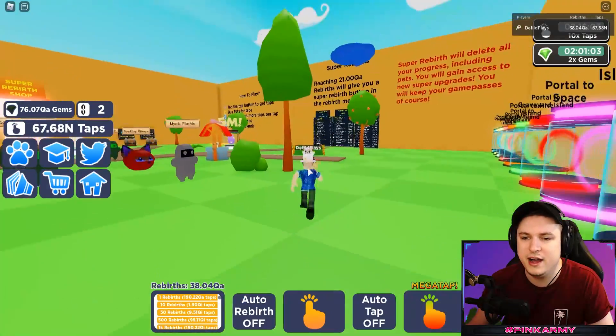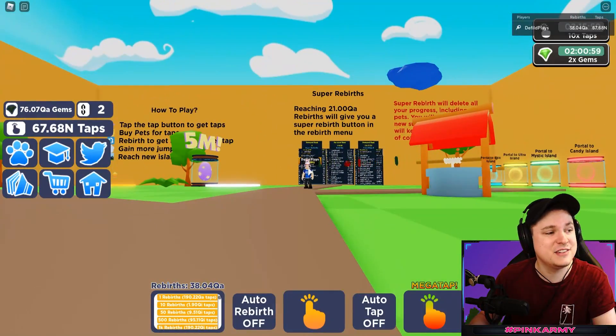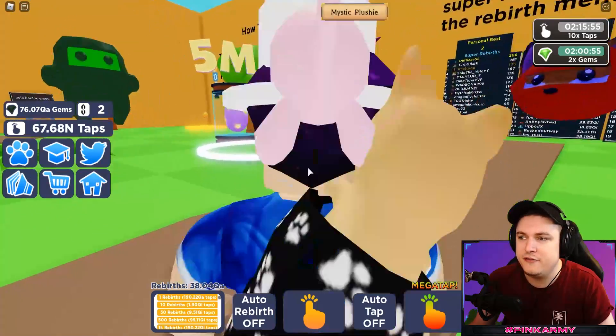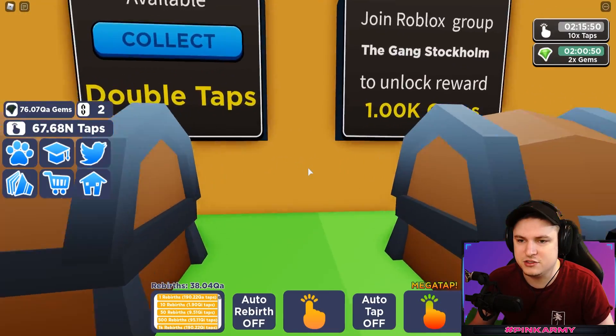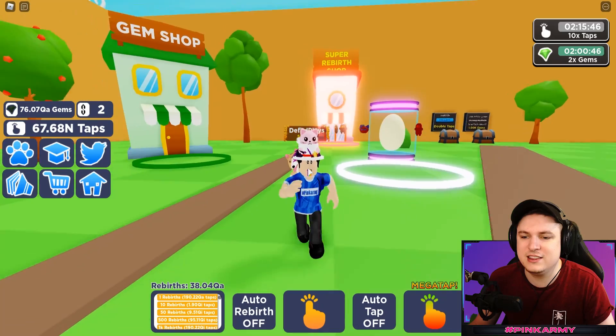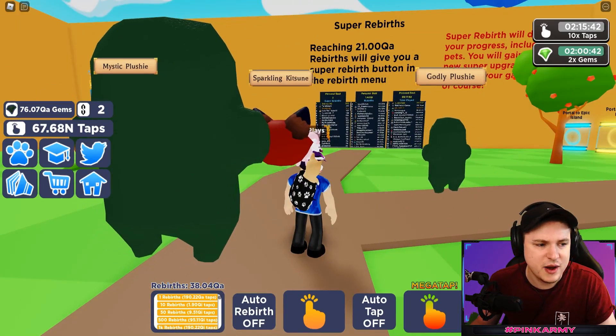We have the ninja garden update and the toy island update, together with super rebirths as well. I've got every single code to keep you up to date, and I've already grinded a few super rebirths. I can get myself another one right now so I can show you guys immediately how to get the new ones, which is really cool. Let's get started.